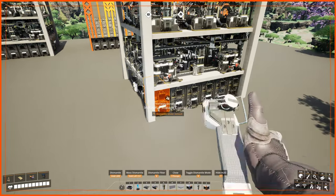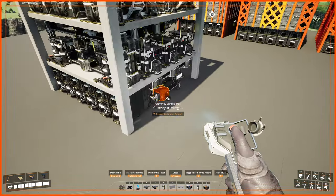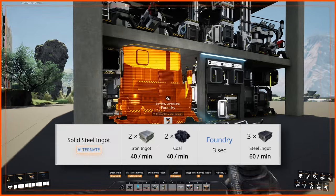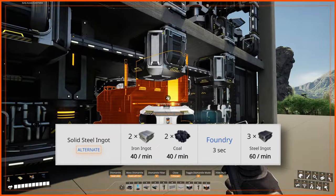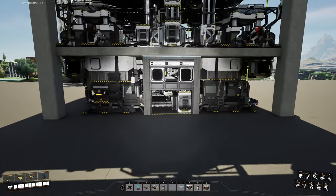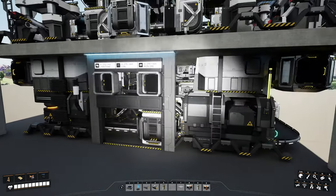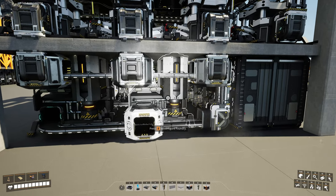On the first floor we definitely need a set of big industrial containers, and the only other machines that fit here are foundries for production of steel ingots. I do not use the solid steel ingot alternative recipe, since it requires extra space with use of iron ingots and smelters in the production chain. The best layout possible is four perpendicular foundries on the first floor, and this is basically our main limiting factor for the rest of the factory.